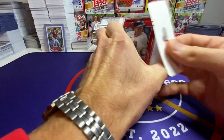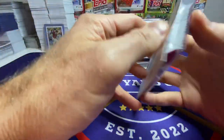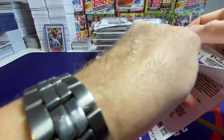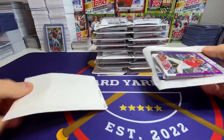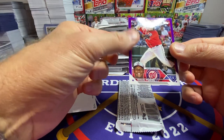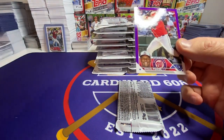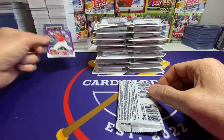These blister packs don't open very well. I tend to cut them open like I just did, and then you can get under here and rip them. We do have a rookie on the first purple — each one of these blisters has one loose purple parallel in them. Pineda. Not one of the big rookies, but it is a rookie, so maybe not searched.